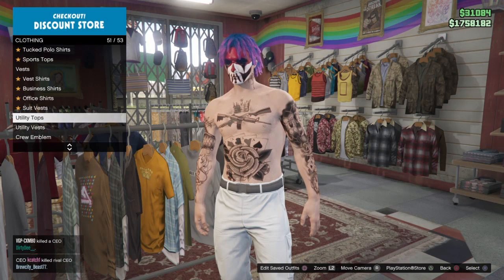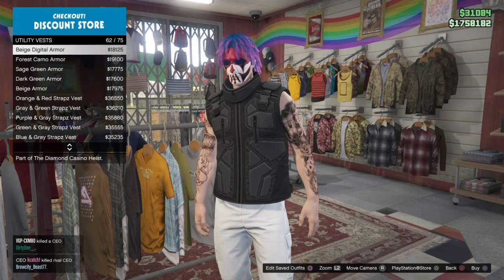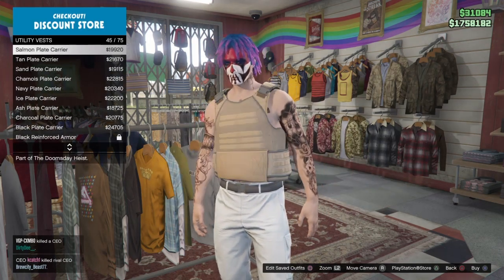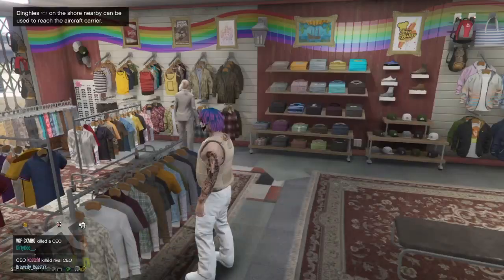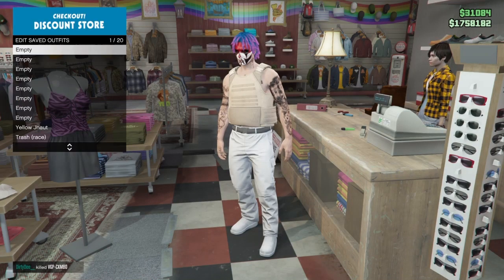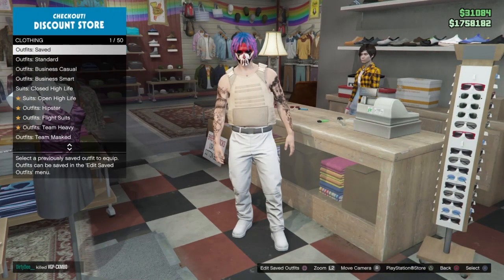Go down to the utility vest and then down to number 43, the peach blade carrier. Once you guys find that — took me a couple seconds — once you guys find it, just equip it. Then you want to save this in slot number one. Make sure it's slot number one, so name it whatever.